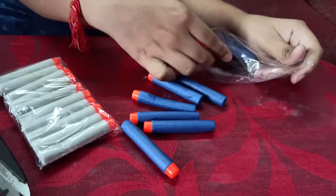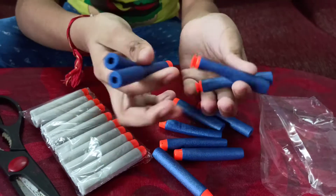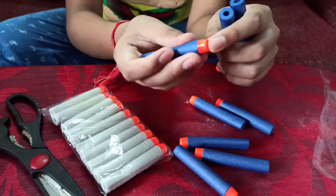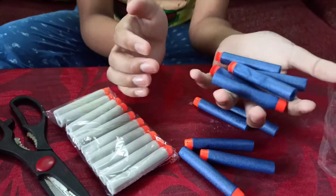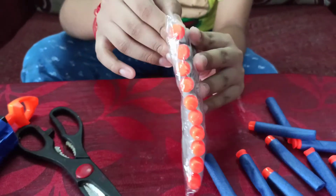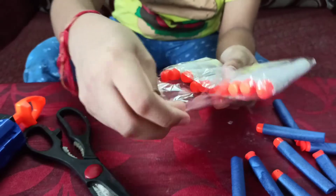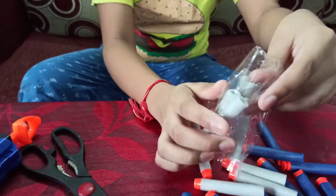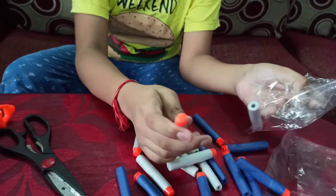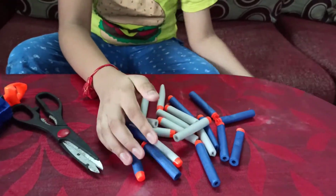We get ten bullets of blue color and ten bullets of gray color. Some bullets have a stumped tip, you can see, and some have a flat surface — those are the blue color ones. And here we get ten gray color bullets. Let's open this.